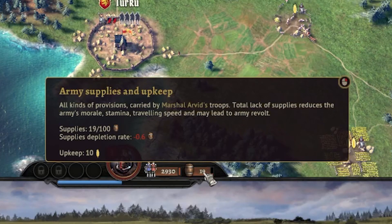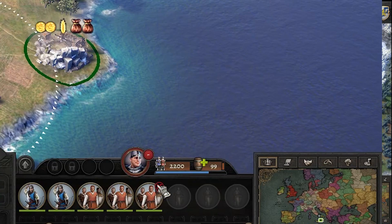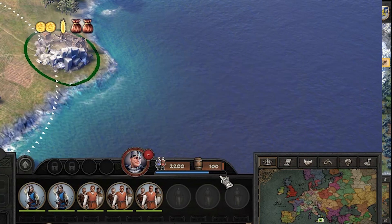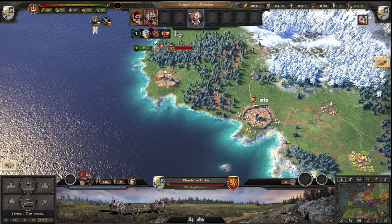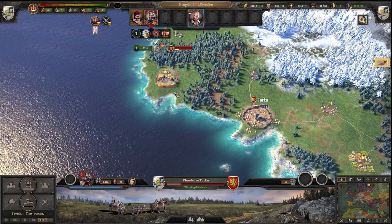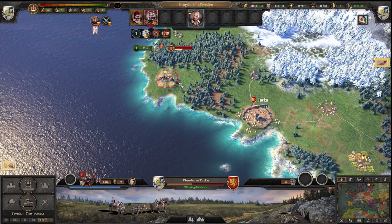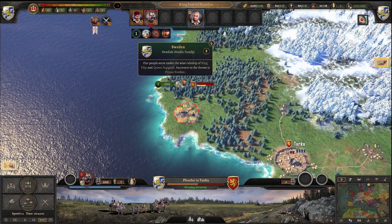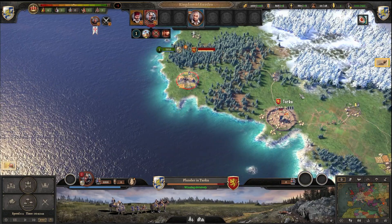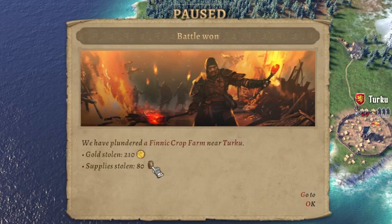There we go. Now we have some siege equipment. So let's go and plunder the next one as well. This way we can get some supplies. We were fighting like 200 men — that's like the basic defense. And when they're defeated, the pillaging is taking place. Here we can stop plundering. I want to see if we can find the Finnish army — supply stolen: 80.